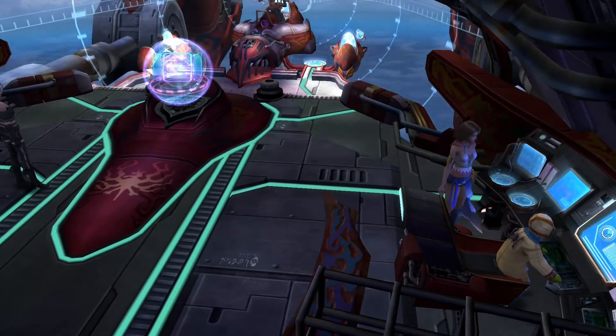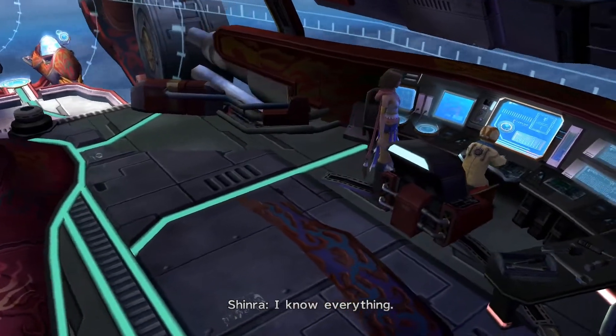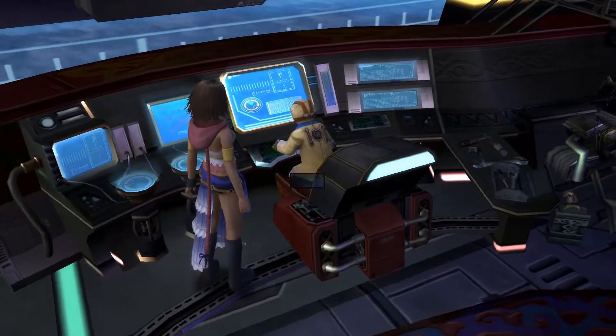With that, we will talk to some people. His name is Shinra — his name is actually Shinra. Shinra's in our bed. He's a real whiz kid. Creature creator — the new thing where we can get creatures and stories and things. I'm a little worried this loading screen is going to be an extra loading screen that pops in for the entire game.